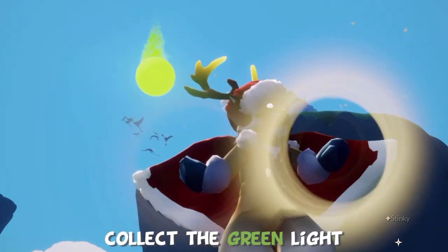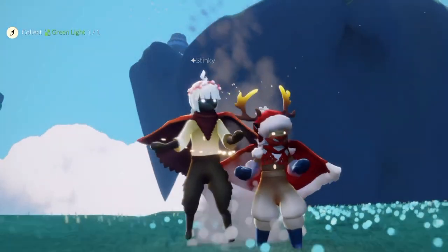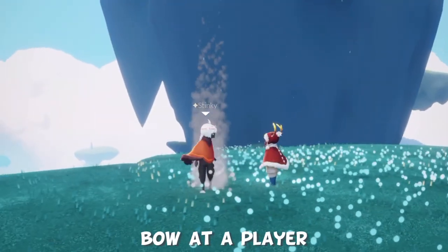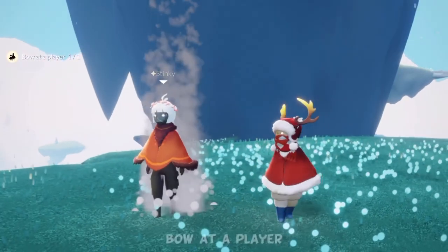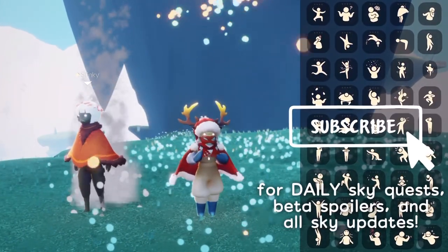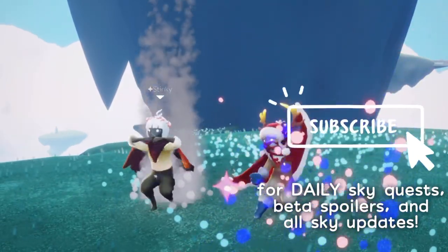There it is — the green light is falling! And finally we just have to bow at a player. Look at that — Stinky has arrived! You can bow at any player; it doesn't necessarily have to be a friend. And just like that we are all done. Thank you so much as always for watching — I hope you found this helpful, hope you enjoyed, and I'll see you in the next one. Bye-bye!